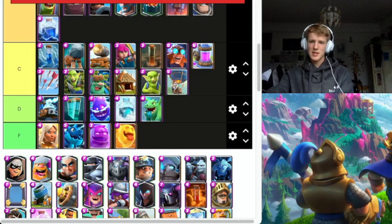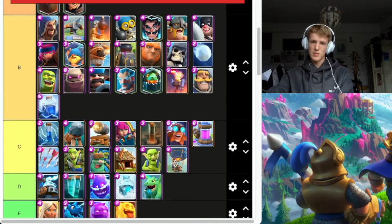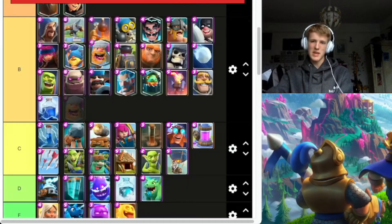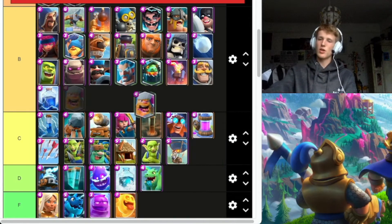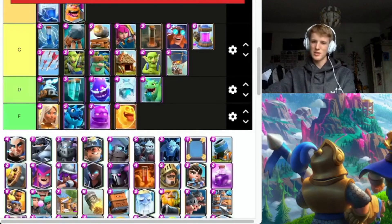Bandit — very good for a very cheap elixir cost, going to put in A tier, pretty solid. Lumberjack — going to stick in B. It's solid on its own. Obviously it works very well with Balloon, but on its own it's not great.